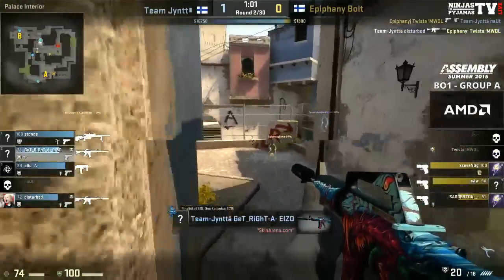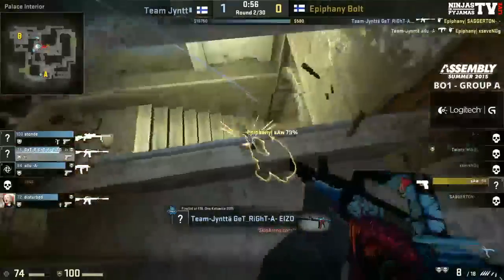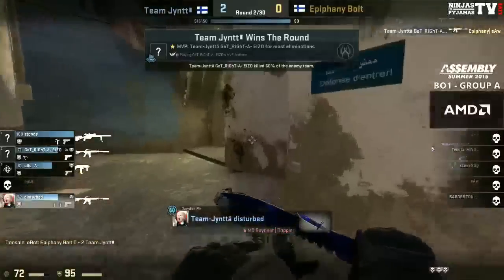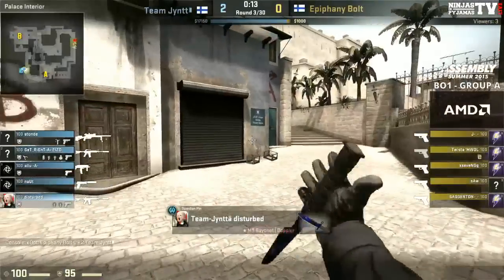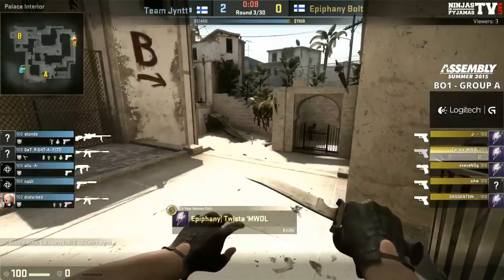They're picked off from Palace. GetRight — firm control of Short here, helped out by Alu. Great teamwork there by Alu and GetRight to clear mid. Nice safe round there from the CTs — just the easy pick, you would expect it on the eco for them to just run away with it.